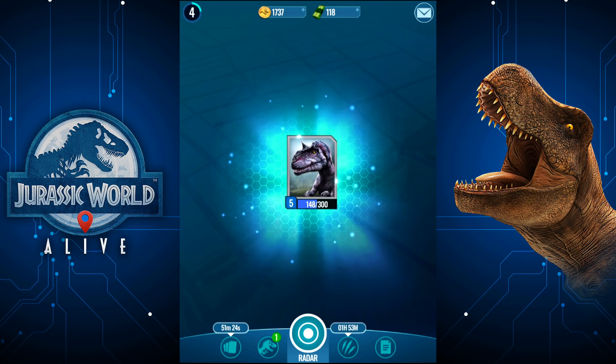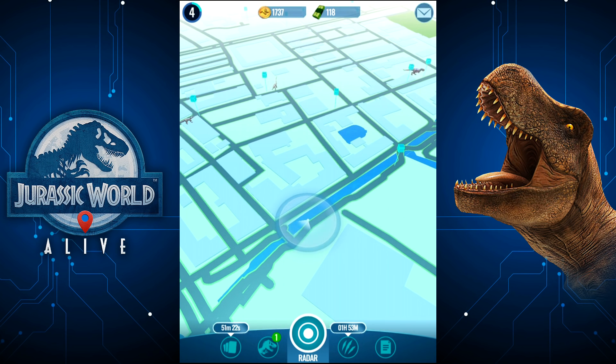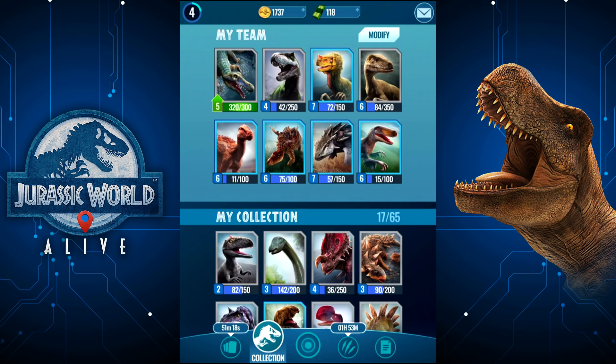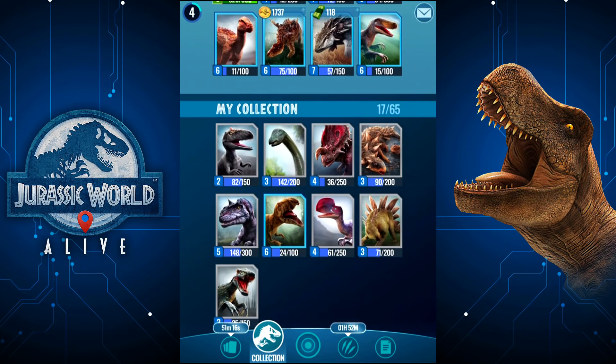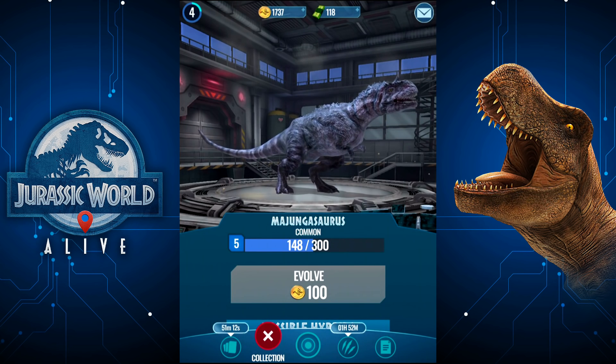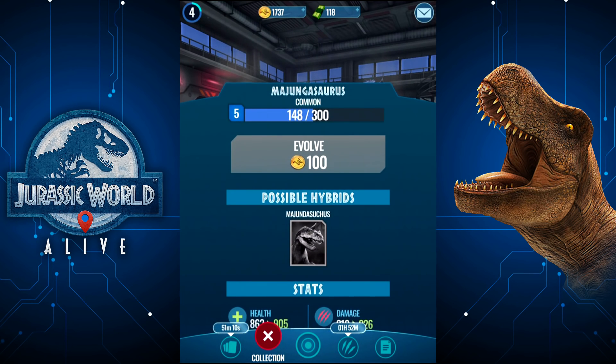In theory, if the system isn't too incredibly stupid, that will be enough DNA for us to get ourselves our very first hybrid dinosaur — and hopefully go try it out. We're going to test out the battle arena in a second because the Mount Sebo one is really cool.